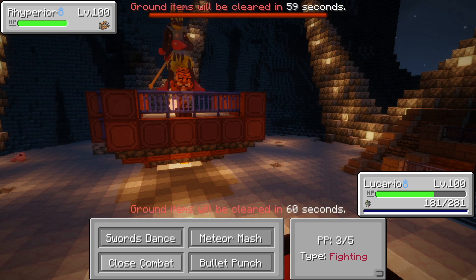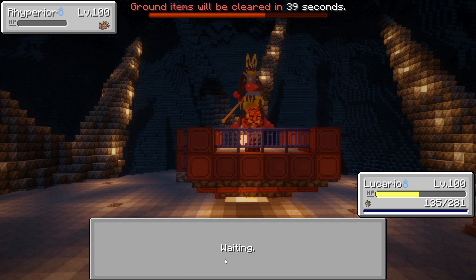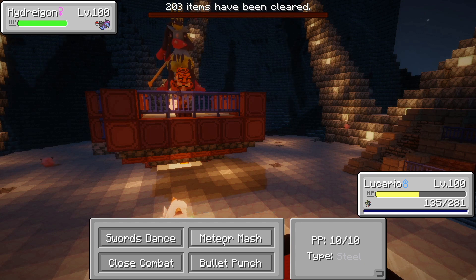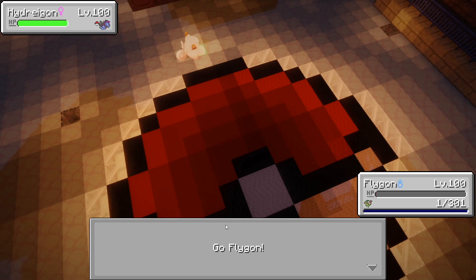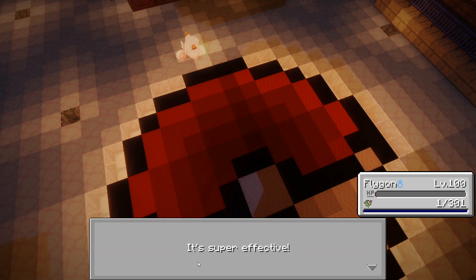Mega Lucario is absolutely OP — we try one more Close Combat against Rhyperior. Rhyperior actually has the Endure ability, so it survived with one HP. Red sends out his next Pokémon, and Mega Lucario doesn't match well against Hydreigon — we try Meteor Mash but get taken out. We send out Flygon with one HP. Flygon should be faster, so we hit it with an Outrage — and amazingly, it one-shots the target!